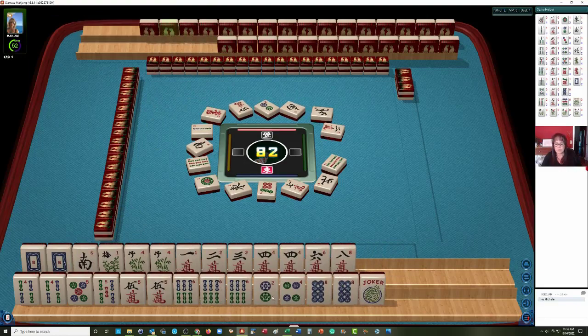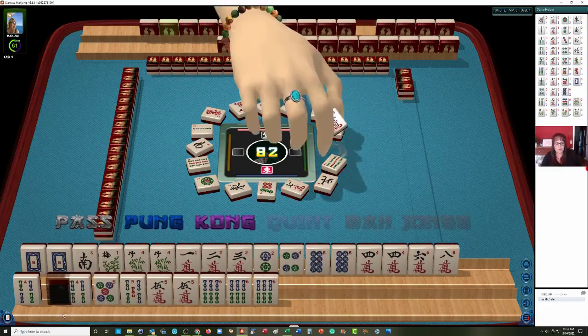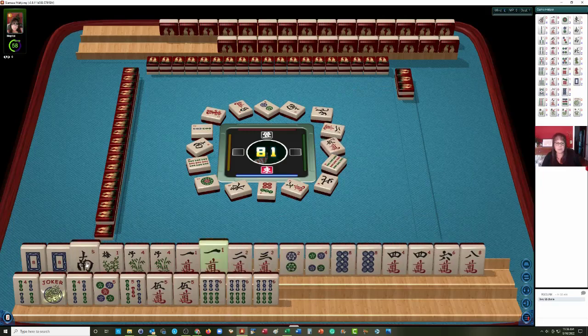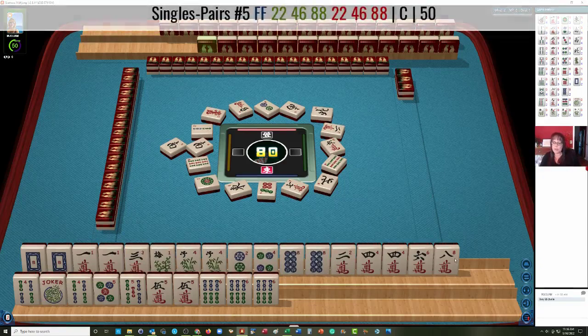Now 2, 4, 8 goes up there. This can be for the 4 bams. We need 5 dot and 5 bam. There's a 1. Let's let the south go. South wind. This 1 crack pair we may not need. Here's 2, 4, 6, 8. We may not need that 3 crack either. So here's our potential pair hand — pair of flowers, 2, 4, 8. We need a 6 dot in there.